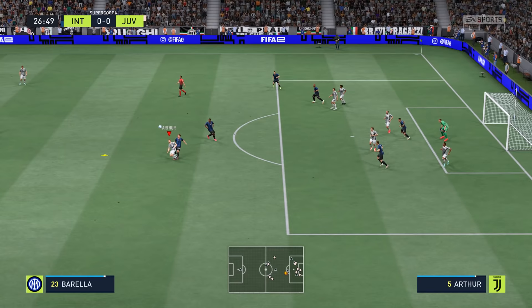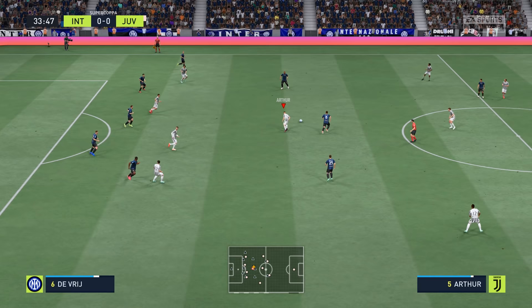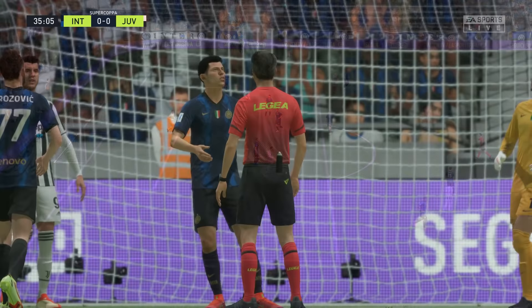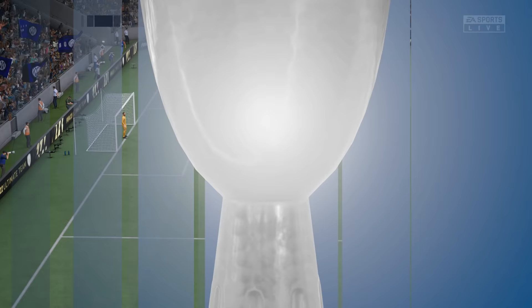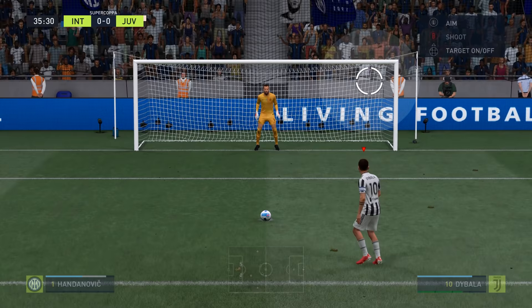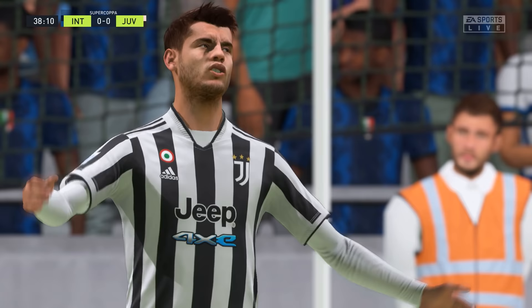Ball in to Morata - great header attempt. Arthur holds the ball well, plays it to Dybala, nice ball over the top to Kulusevski on the header. The Swede! How has he missed that? We're playing some fantastic football but we just can't seem to put the ball on target. Dybala fouled brilliantly and we've got a penalty. I'll get Dybala to step up going top right - and I've put it into the crowd! Dybala missing a penalty. Morata also can't finish. We are just so off target - the finishing of this Juventus side is worse than I thought.